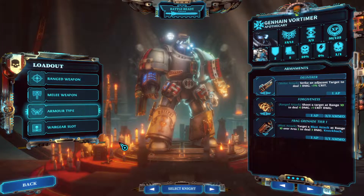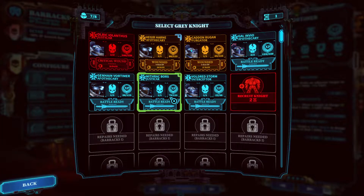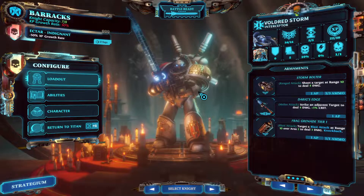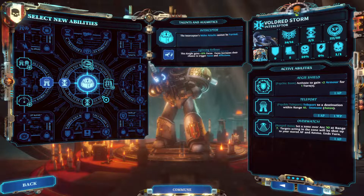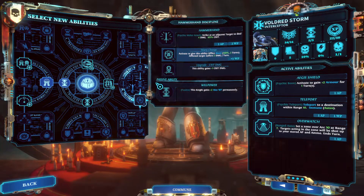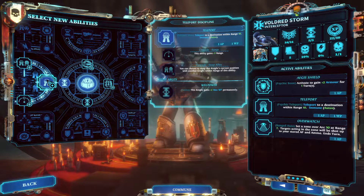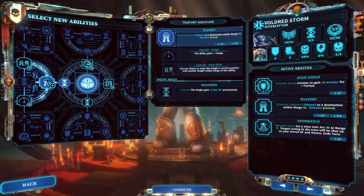Also, we have 2 Apothecaries. We have to fight with 2 Apothecaries, 1 Justicar, and 1 Interceptor. Lucky for me, I know the Grey Knights pretty well from the Grey Knight Elite mode. This guy will teleport all over the place. I think the Interceptors are great, but it mostly depends on how you use them. For example, you can shoot down an enemy so he is stunned, and then you can just teleport and crit-execute him.